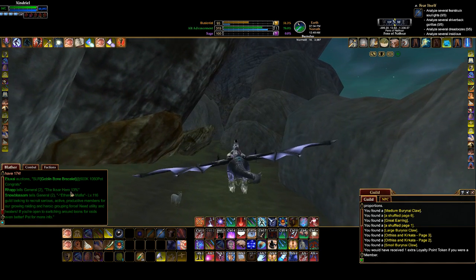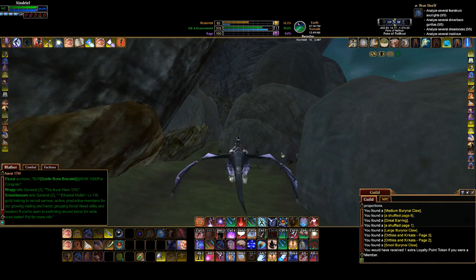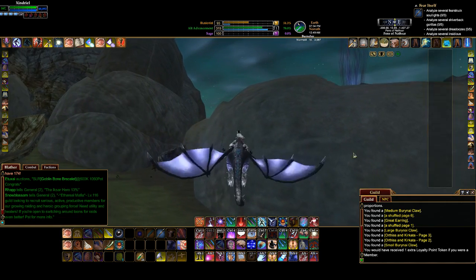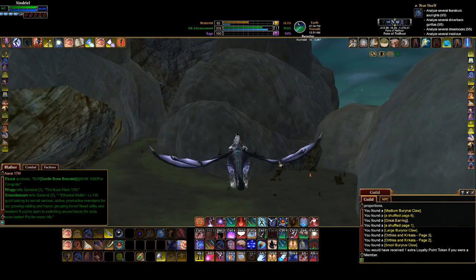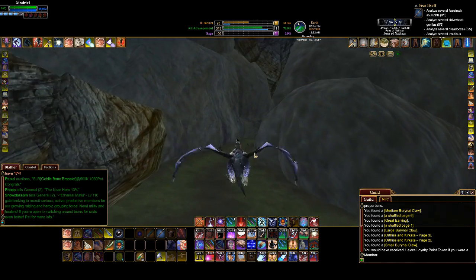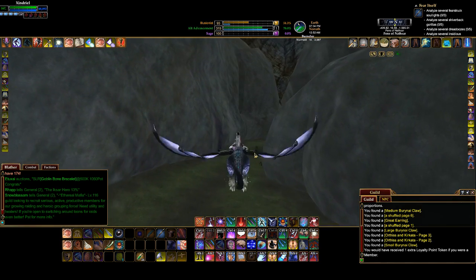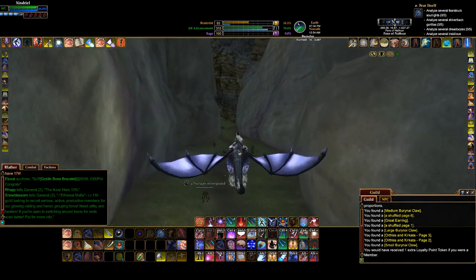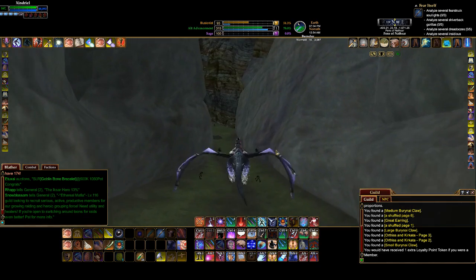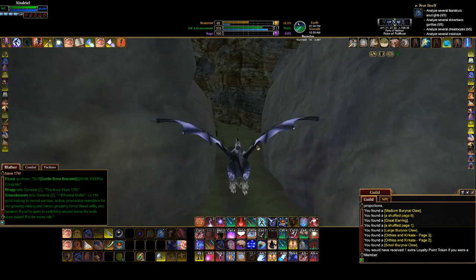Hey, look — the Ixar Hero is at 13%. That one is different from the Jaladar fight. That one, you're trying to stop the statue from reaching the battlements — if it reaches the battlements you lose. And they've got ballistas set up that you can fire at him, which will drop him to his knees.